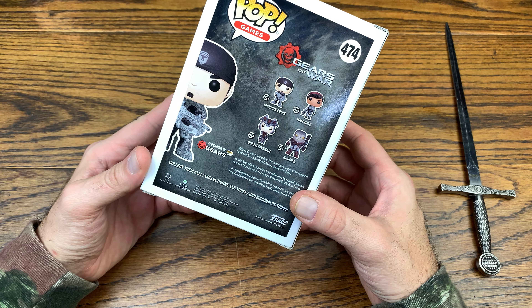They have a whole line of Gears of War pops out there. There's convention exclusives — not maybe convention for pops, but gamer convention exclusives. I don't want to go out on a limb and say E3 or something like that. I'm wondering what this little code inside is — it says 'digital code included' in three languages right there.